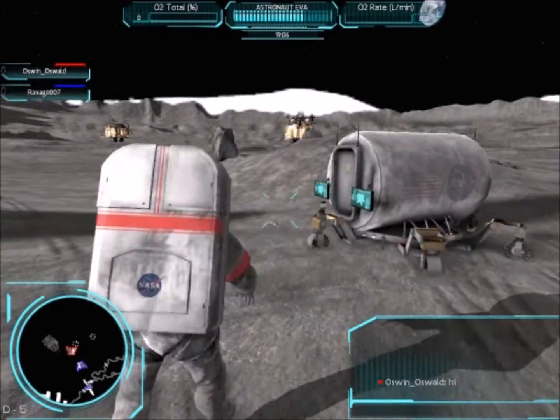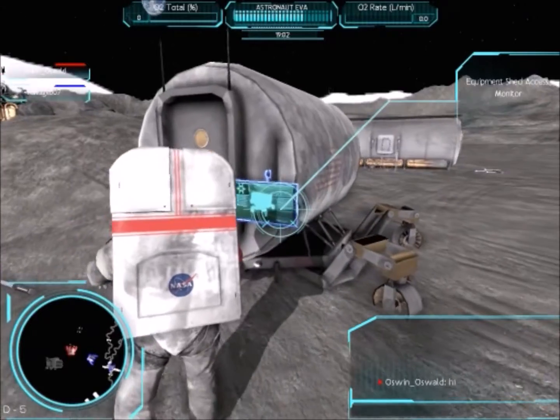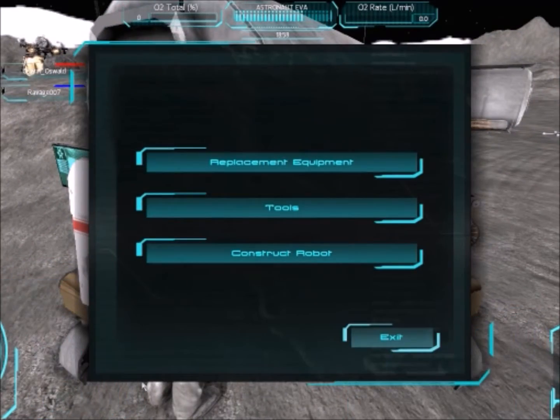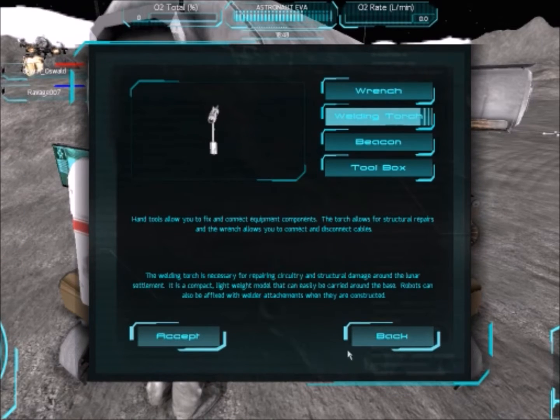Why are you fixing things? Guys, you're timed. Why did you just put it on free roam? Left click on the tools category. I don't know. Left click on the welding torch, and then click the exit button. Because I actually wanted to get the mission done — I've never gotten it done.